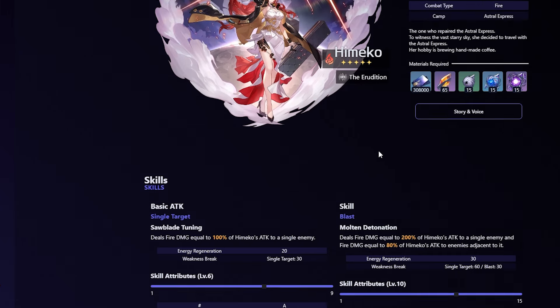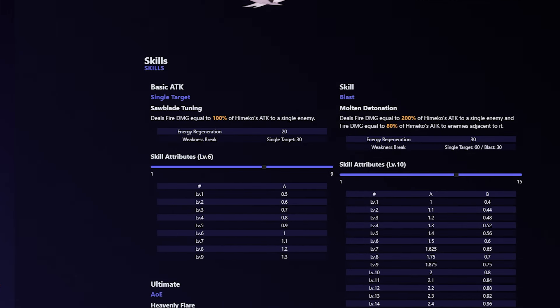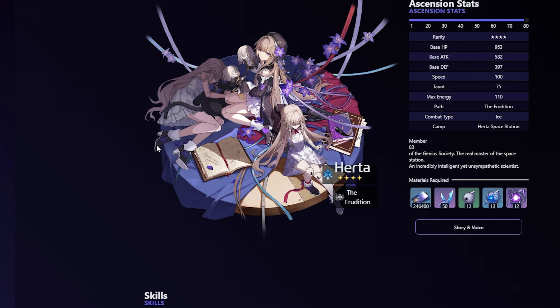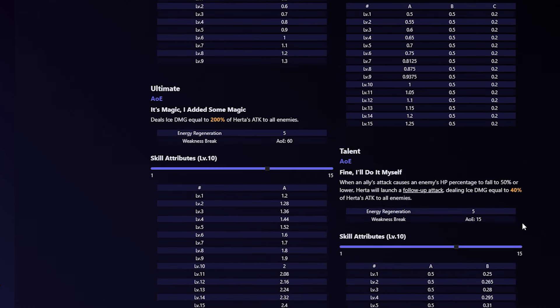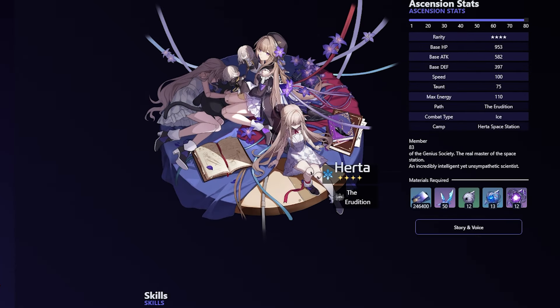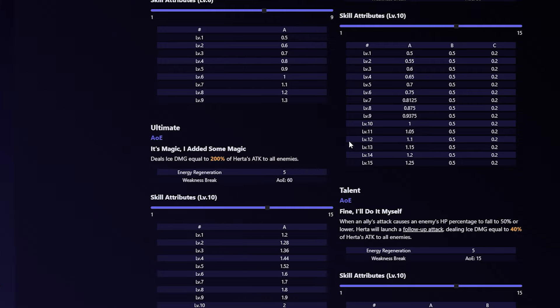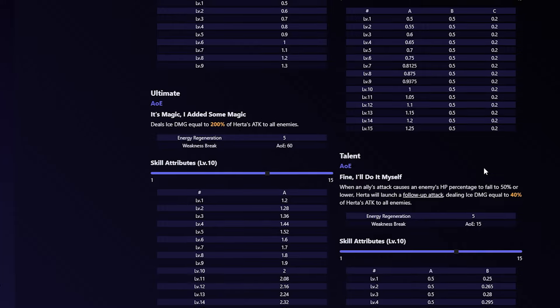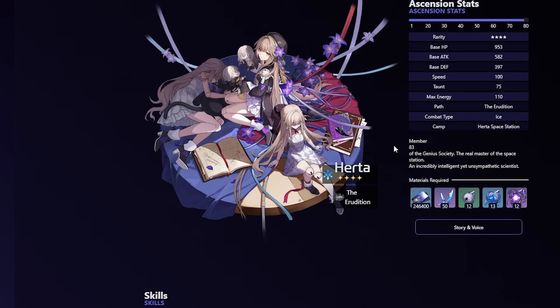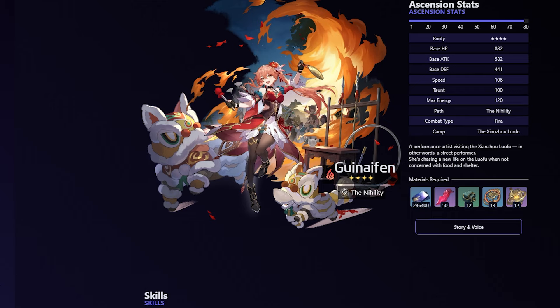For general DPS, Himeko is going to be really good because there are Fire-weakness enemies, especially on the first half. Himeko is always solid so I'll mention her regardless. Despite there being no Ice-weakness enemies, Jingliu doesn't strictly need the weakness break. Because of how good she is in this mode — especially since she's free-to-play with all those dupes — pairing her on a proper team she can be very powerful. Both Himeko and Jingliu are practically good in every Pure Fiction.